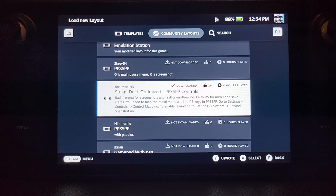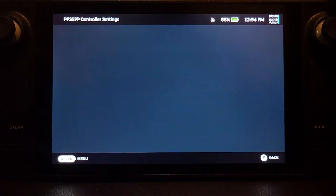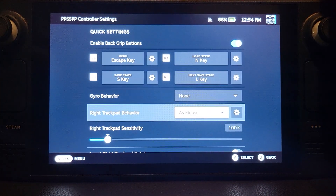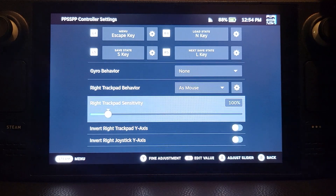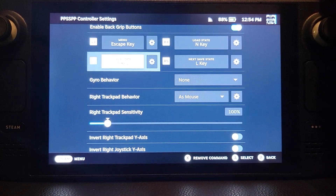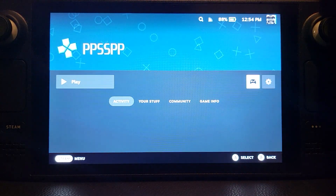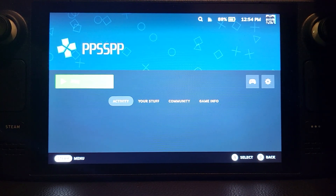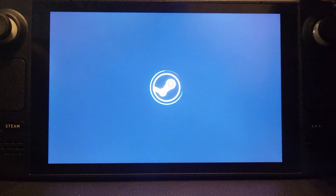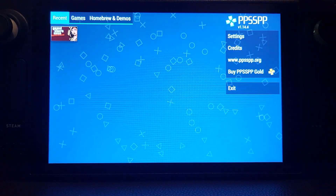To select it, you can also just click Search if you can't find it. You can modify the back buttons here, but honestly I'd say leave it as is. The save state stuff — I find it doesn't work unless you override it in the PPSSPP settings, so I'll show you the other way of doing it.